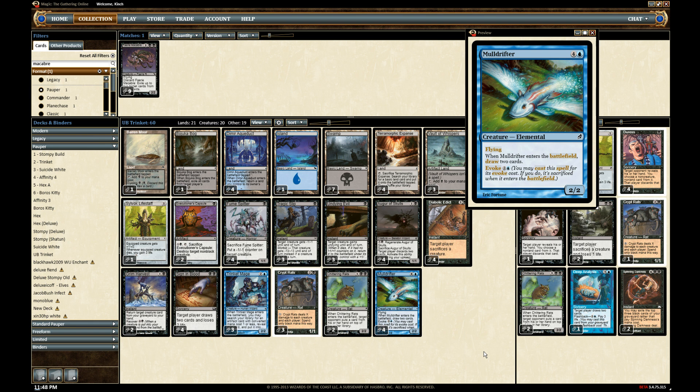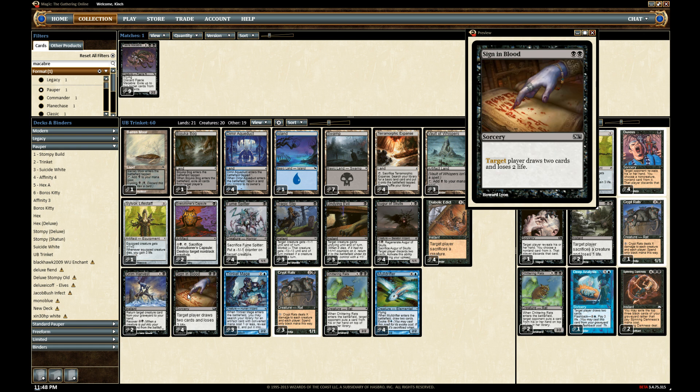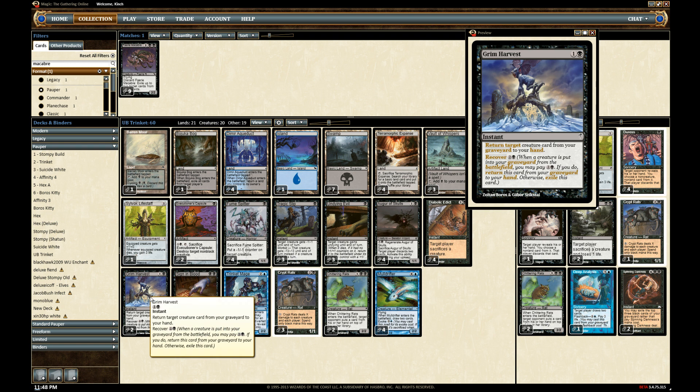So this is the deck. It's got a lot of removal and card draw, and that's pretty much how the deck works. It has different ways to win against different decks, but you don't have any kind of beater-type creature at all. The biggest things in here are 2/2s — the Chittering Rats, Mulldrifter, and Trinket Mage. But you have a ton of control, ways to gain life with the Life Staff, lots of ways to kill things, tricks, and ways to draw cards. One of the key cards is Grim Harvest, which lets you get a creature out of your graveyard, and then if something dies you can get the Grim Harvest back — so you can just recur something like Mulldrifter over and over.